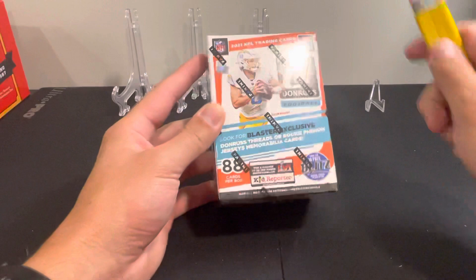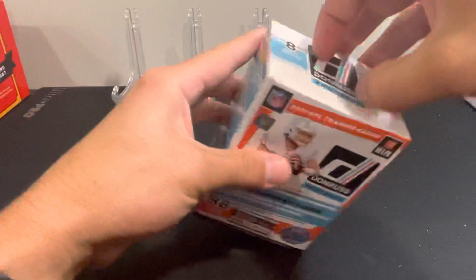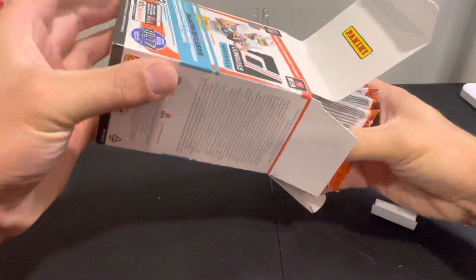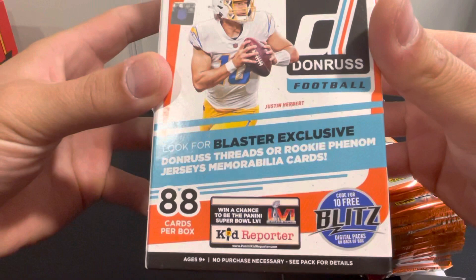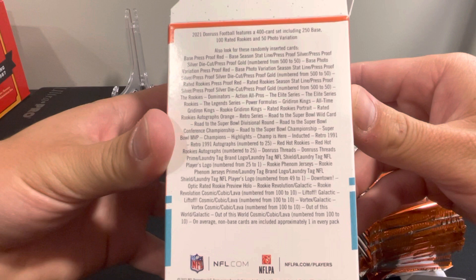Check us out on other platforms — Instagram, Facebook, MySlab, eBay — all under the same name, Medford Collectibles. So let's get into this. From what I can see, the rookies are now in their pro uniforms in this product, which is good. We expect to pull most of those. Nothing's guaranteed in these boxes, and we do have the blaster exclusive jersey memorabilia cards. You can also hit autographs, and the Downtown is pretty rare.